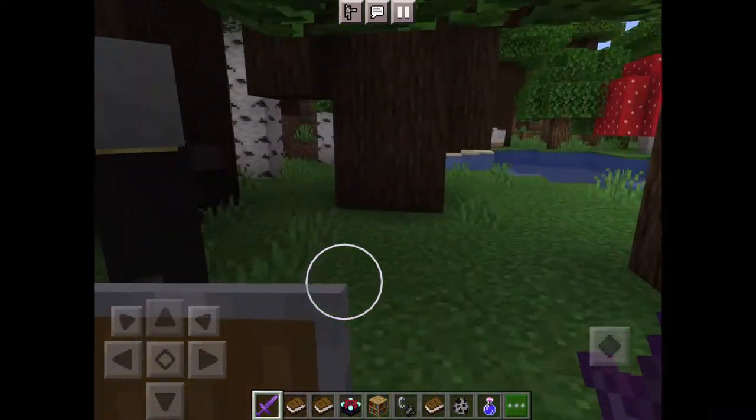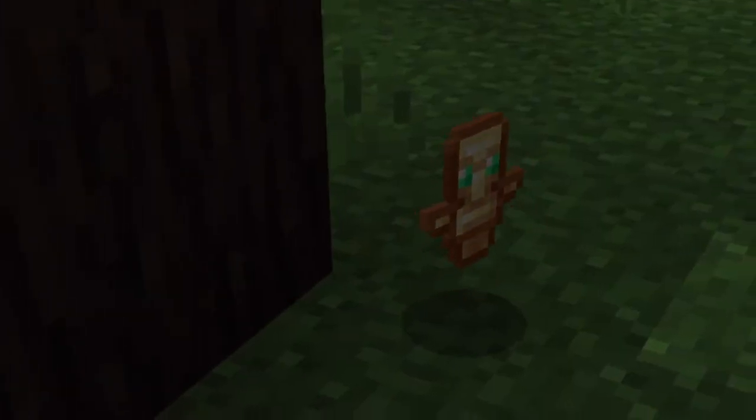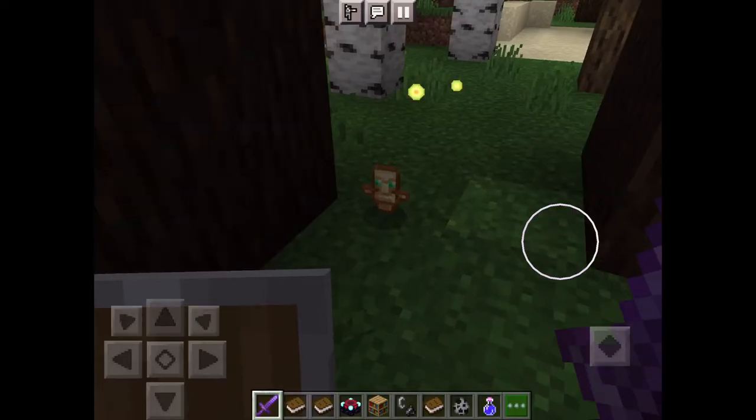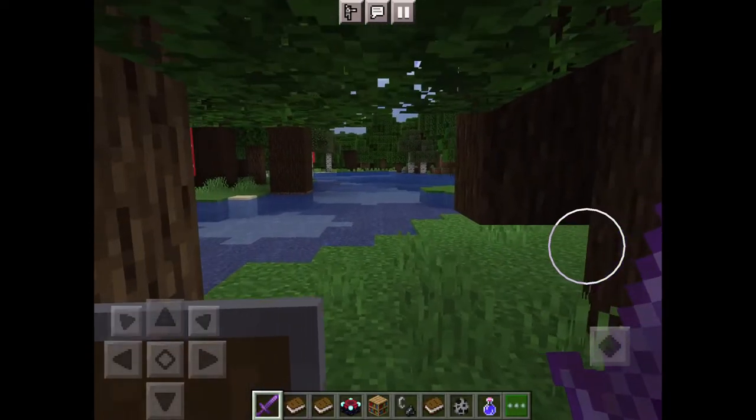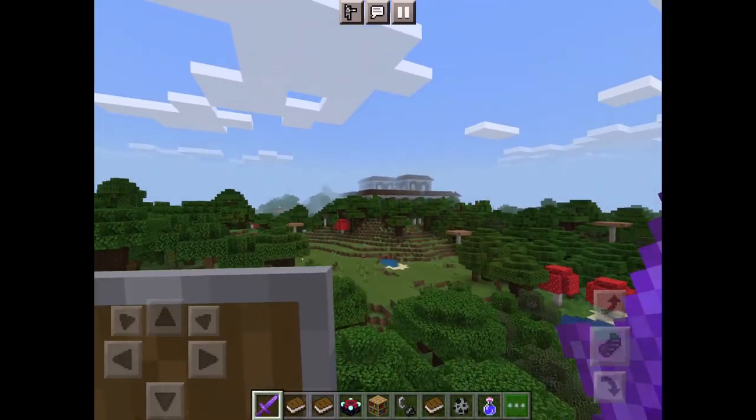You'll need diamond enchanted gear for this. After you've killed the evoker, you'll just get it — you can see it just drops it after you've killed it.